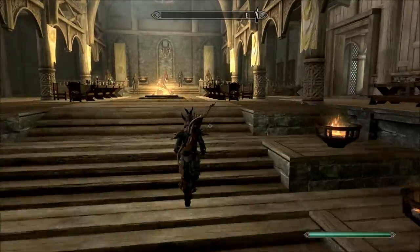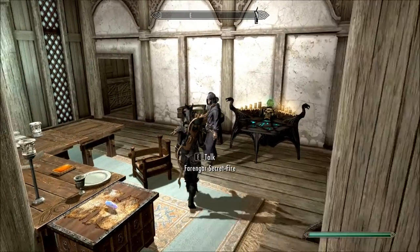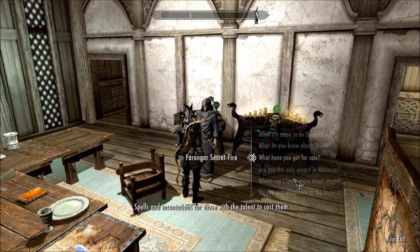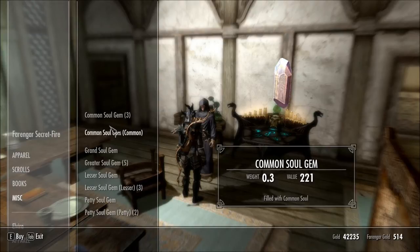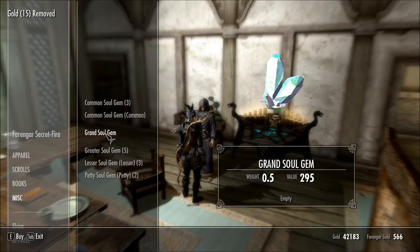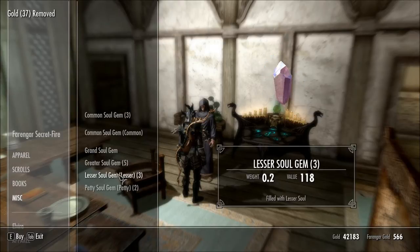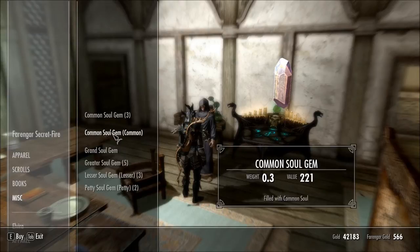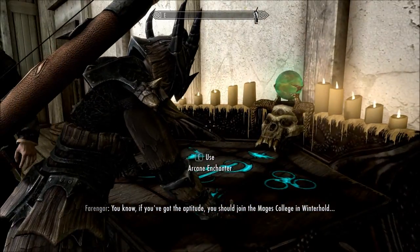Here we are in Dragon's Reach. If you want to get high enchanting skill, you basically have to find every single one of these merchants and buy all the soul gems, full and unfilled, and all the petty soul gems you can find. Just buy them all. Don't buy greater soul gems or common ones — common empty ones are okay, otherwise it's too expensive. You should also join the Mage's College in Winterhold.